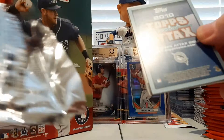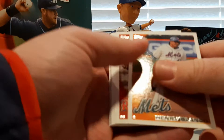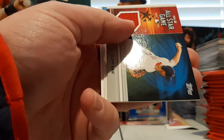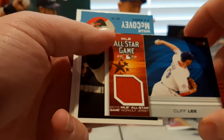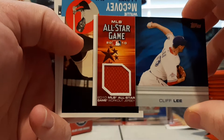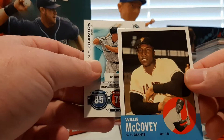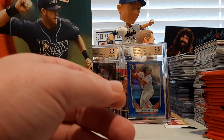Every pack will have one of these Topps Tax cards in it. Henry Blanco, Scooter-O, Milton Bradley, Chris Heisey rookie, Brendan Bosch rookie. And our hit right in the first pack is going to be a Cliff Lee All-Star Game Workout Jersey Relic. So there's our hit right out of the first pack. But that's not why we're here — we're here to see the cards. Got a Willie McCovey, Cards Your Mom Threw Out insert. And Mike Stanton.